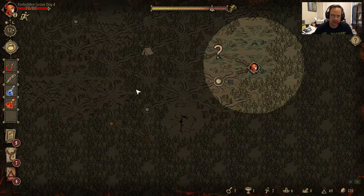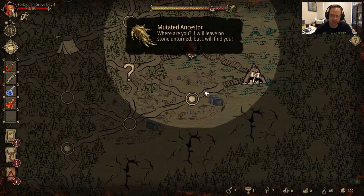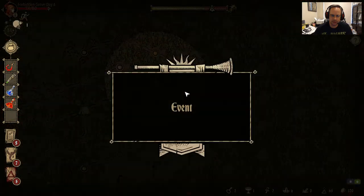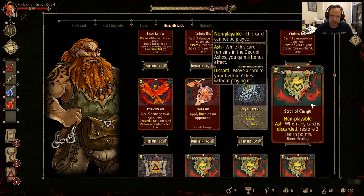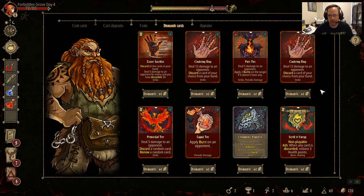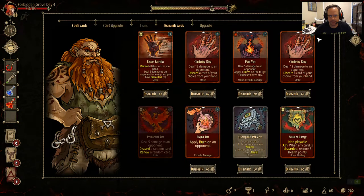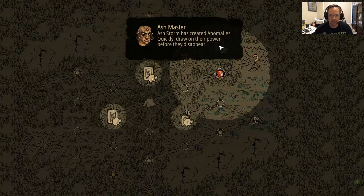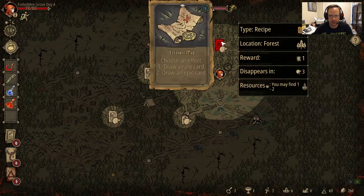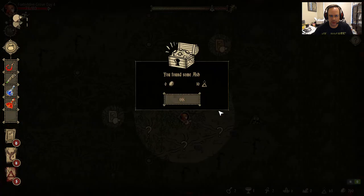We want to hit up some of these higher resource nodes here. We lost those higher resource nodes so I guess up north we go. We can dismantle some cards for gold. It's about time to get rid of these cinder rings. That's definitely time to get rid of this — let's get rid of that.